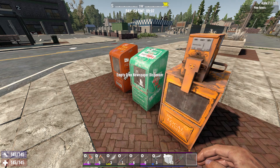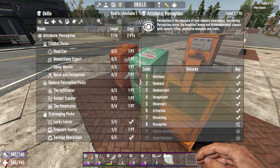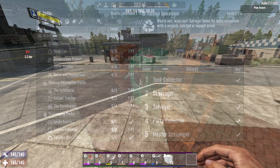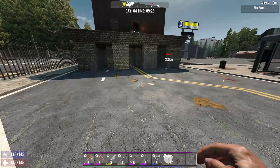Tip two: you can increase the amount and quality of items you find by leveling skills like Lucky Looter, Treasure Hunter, or Salvage Operations. These increase the quantity and range of things you find, letting you find better loot. It does take some time since you have to increase the attribute as well as the actual perk.